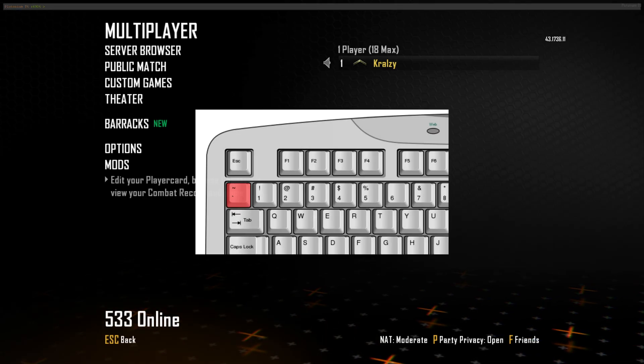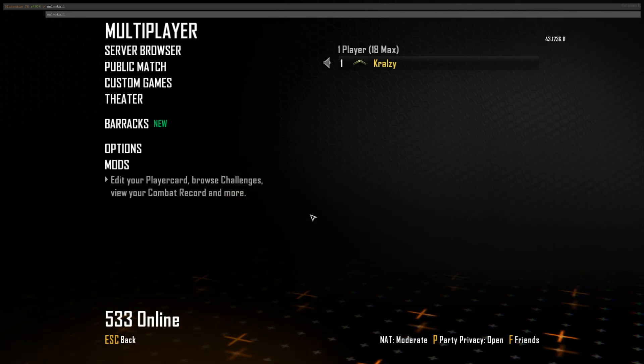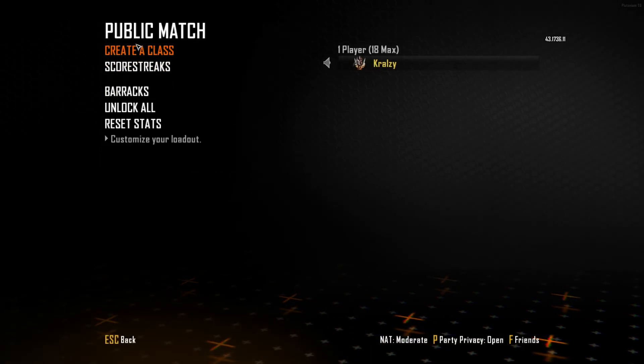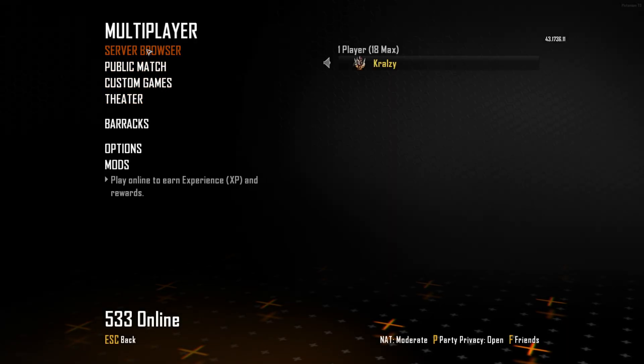All you want to do is open up the console on your keyboard — it's the little tilde squiggly line key — and type in 'unlock all.' After you've done that, it successfully puts you in Prestige Master with all of the classes unlocked and diamond camo.